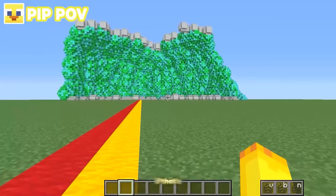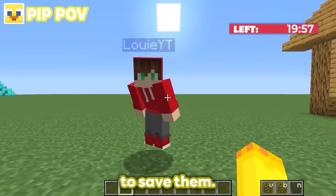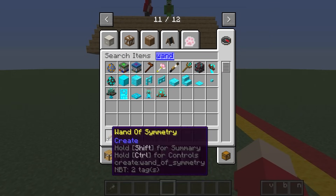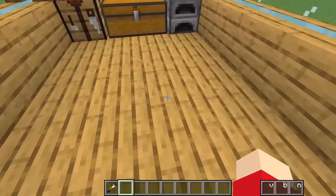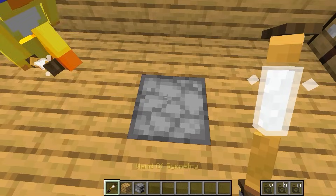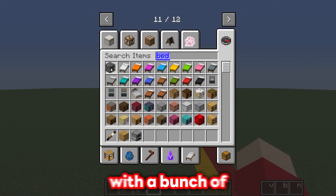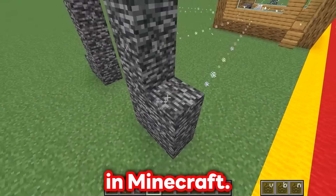Louis, if that tsunami is going to be here in 20 minutes, we need to build some bunkers fast to save them! Let's get started! First of all, I need the wand of symmetry because we need to make sure that this tsunami will not get in! What we are going to do is place our wand of symmetry right next to this furnace, and then cover the outside of our house with a bunch of bedrock! This is the strongest material in Minecraft!